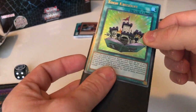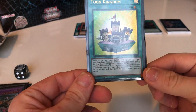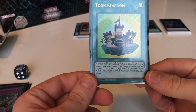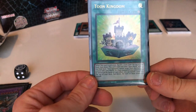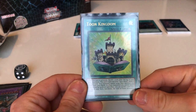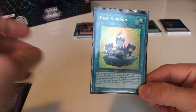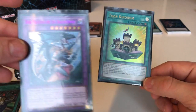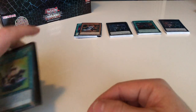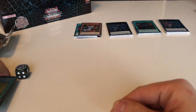Toon Kingdom comes in at number 3 at $8.31 and it is the regular rare. I like it. I've got Cyber Slash Harpy Lady, I got Dark Magician Girl on the Dragon Knight, and I got my Toon Kingdom. I'm really happy. If I would get the Dark Magician Girl on the Dragon Knight in the regular ultra rare — not the purple one — then I would have the top 3 most valuable cards in this set. But I'm really happy about the Toon Kingdom.